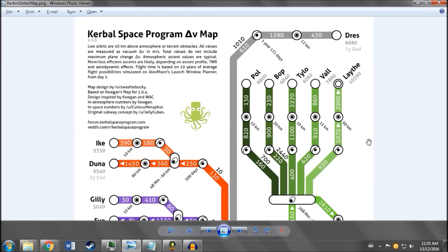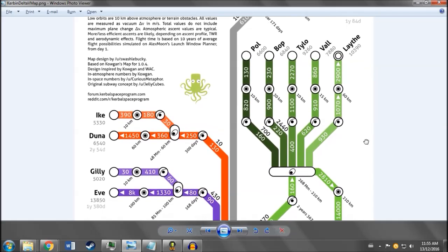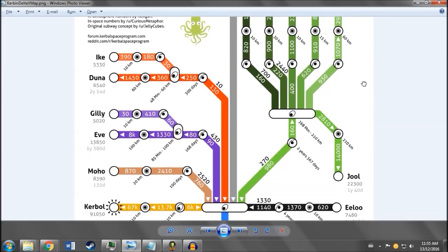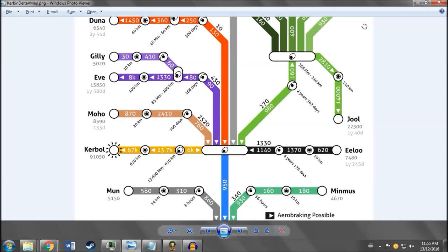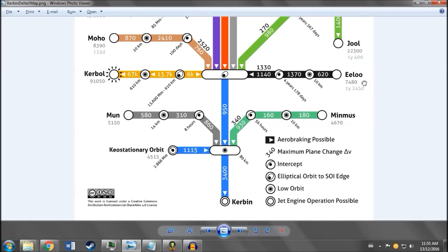The next thing you'll want to help you play this game is a delta-v map. It basically tells you how much fuel and thrust your ship needs to get from point A to point B. Here's the one I've been using — if you look at the map, for example, at the bottom you've got Kerbin, which is the home planet, and you can see it's written 3400 between it and the first circle. This means you will need 3400 meters per second of acceleration to get from the ground, from a complete stop, to orbit.